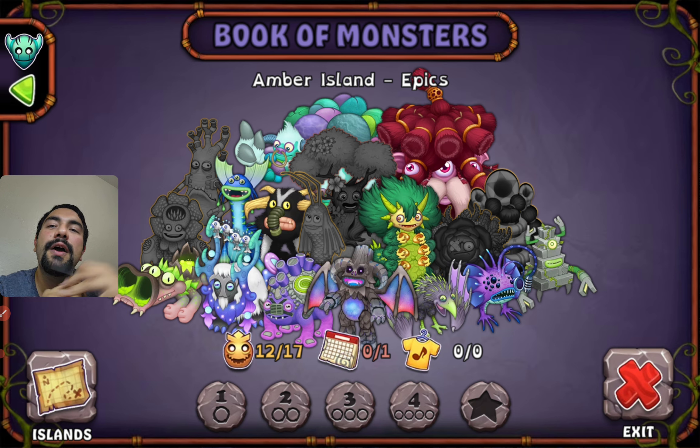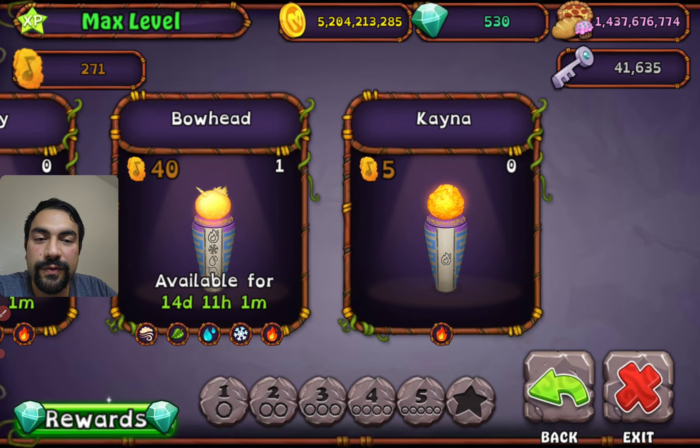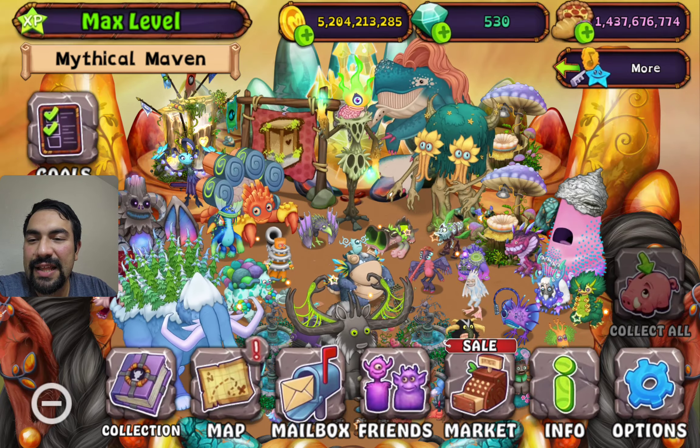Basically, just use the crucible and make your monster as rare or epic as possible. We have got 31 regular monsters, 29 rare monsters, and 17 epic monsters on our amber island right now.